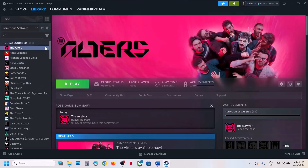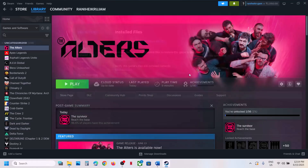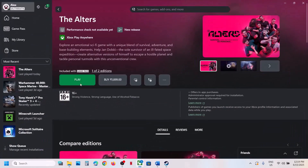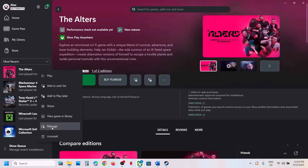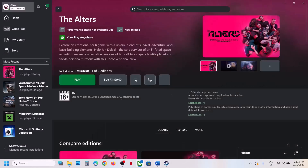The next step is to verify the game files — this is important. For Steam users, right-click the game, select Properties, go to the Installed Files tab, and click Verify Integrity of Game Files. Once verification is done, launch the game and check. For Game Pass users, right-click the game, select Manage, go to Files, click Verify and Repair. Once done, launch the game.